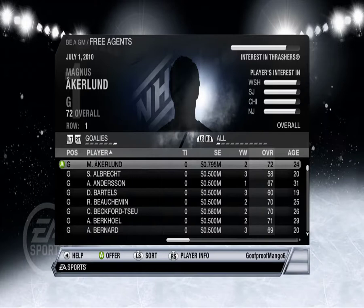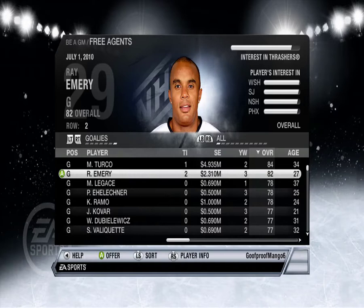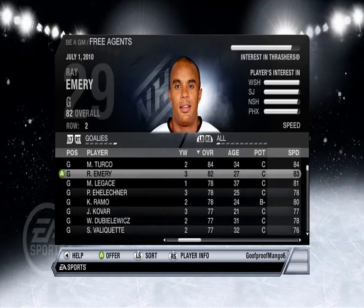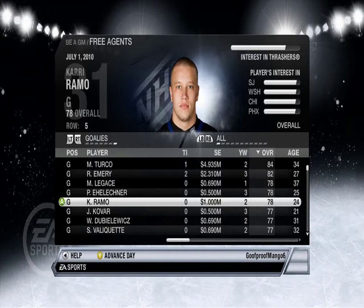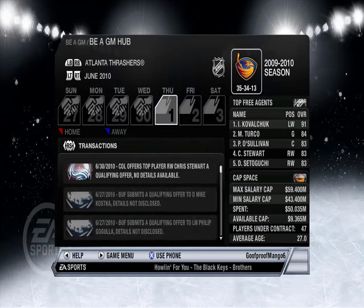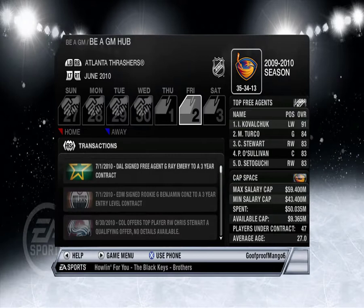What about goalies? Sort by — Marty Turco, Ray Emery. Cari Ramo — that's kind of gross. Let's just advance the day a little bit, I think we're good enough.